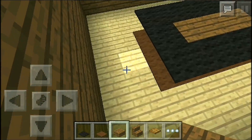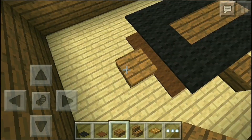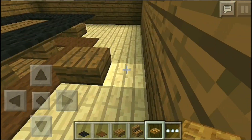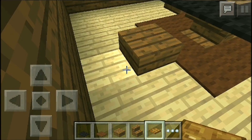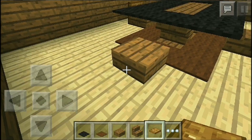Then we're going to use the half slabs for the actual chairs as well. Just go all the way around and put as many chairs as you like — I'm just going to use four. Then use some trapdoors for the back part of the actual chair itself. There you go.